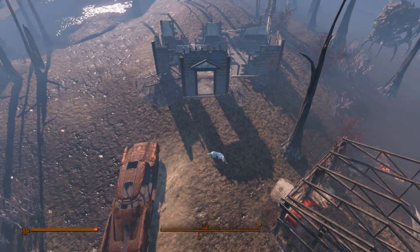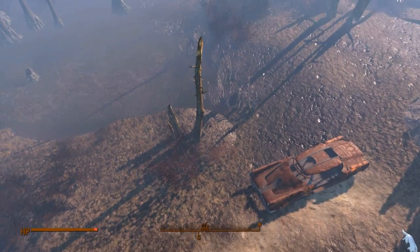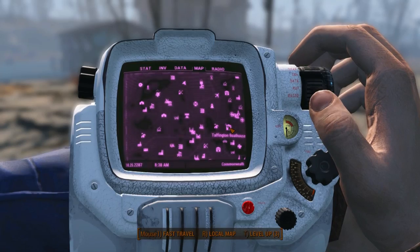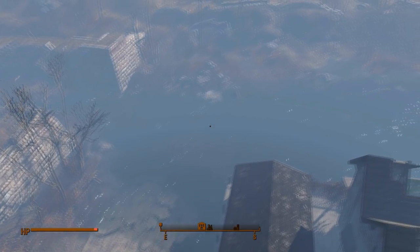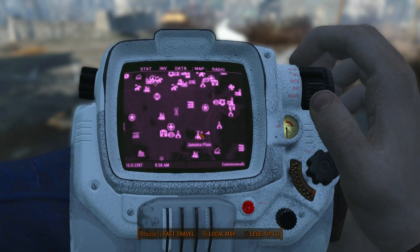At the bottom of the map we've got Murk Water Construction Site. As the name implies, we've got a lot of Mirelurks in this area so you want to be careful. It's a swampy area with a lot of wide space. Up next is Taffington Boathouse — as the name implies, it's a boathouse, and you can see the river right behind it.